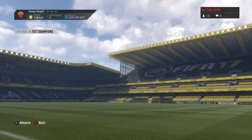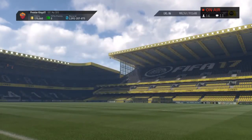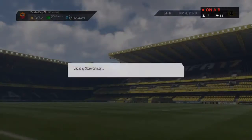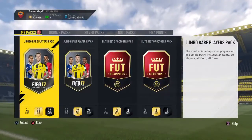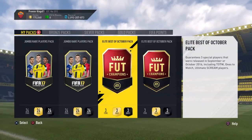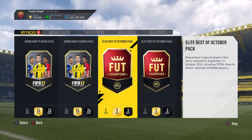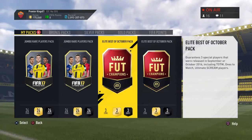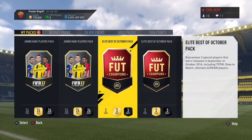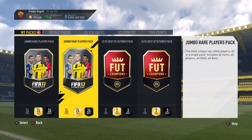Let's see if the EA gods are gonna be nice to us today. So let's start as we always do with the 100k packs. We get three guaranteed special players that were released in September or October, including Team of the Week, Ones to Watch, and Ultimate Scream players. If that's the Scream card with the upgrade, that's really good — if not, not so much.